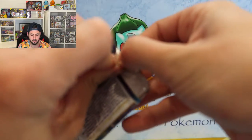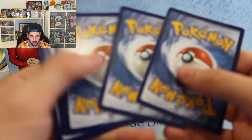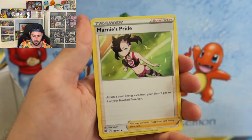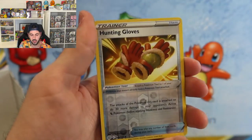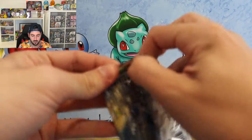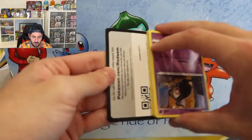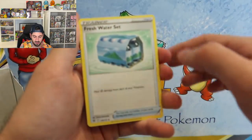This is no good. No good. Reef Buizel, Gible, Trapinch, Starly, Shroomish, Hunting Gloves. Lifeheart — love that artwork, absolutely love it. Might be worth grading that Zapdos — what do you guys think? Might be worth so much. But I just love Zapdos, I love the birds.